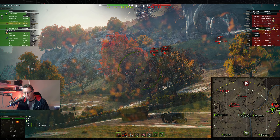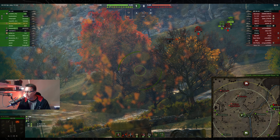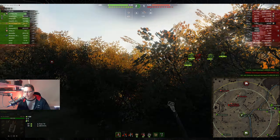0-0 the score on Redshire. This is going to be a little bit different to Huntsman's game. Buzzing around in the Chaffee is a lot different to kicking back in the ISU-130 waiting for big explosions to happen — and we love big explosions at 1AR. Von's in 1AR — he's the XO, an absolute gentleman. If you want to join the clan, let me know, let Von know, let any of the officers know — we are recruiting.